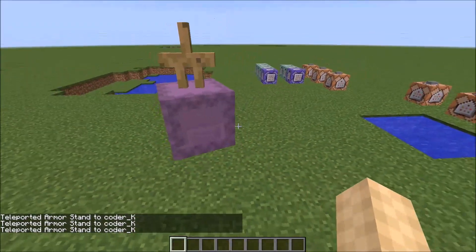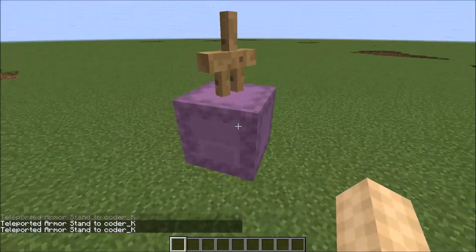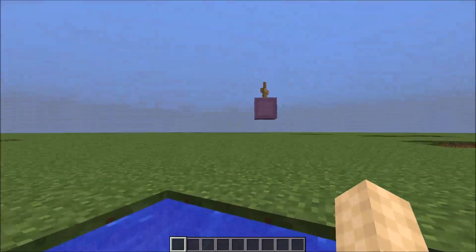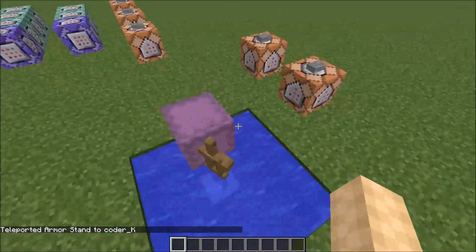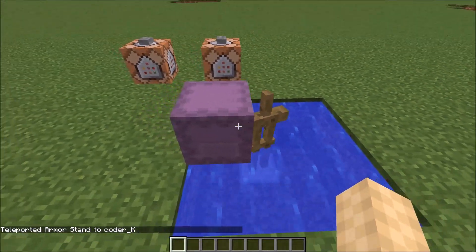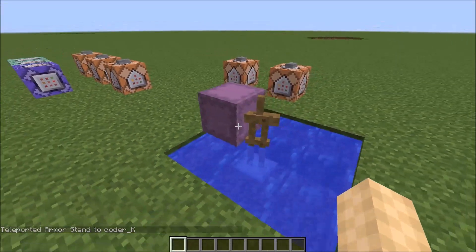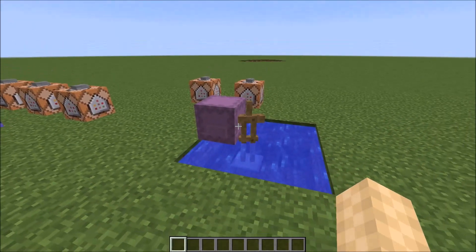Alright, they're both getting teleported around, and the shulker is not trying to align itself to the block grid. I get in water here, and then teleport the armor stand to myself. Look at that! The shulker is no longer riding the armor stand, and it's gone and aligned itself to the block grid — without me telling it to. It shouldn't be able to do that, but it has. Hence the bug.